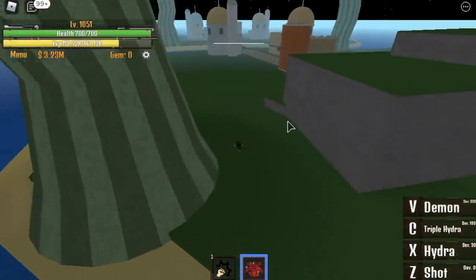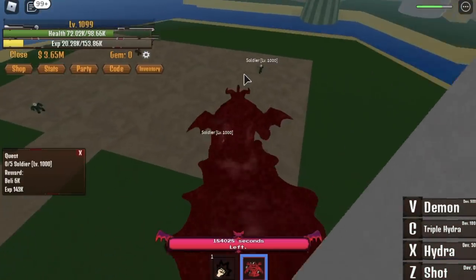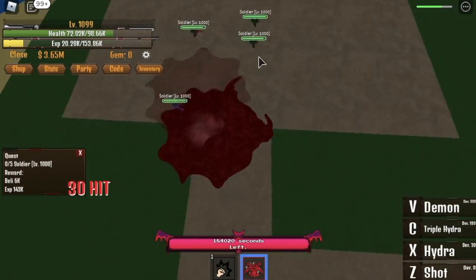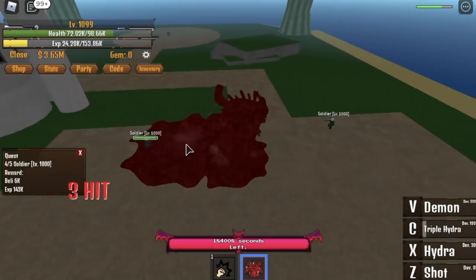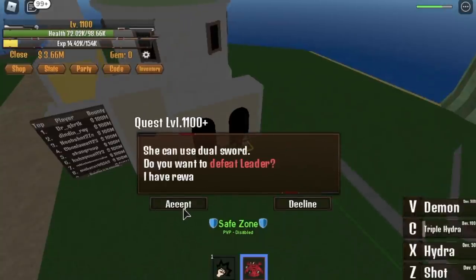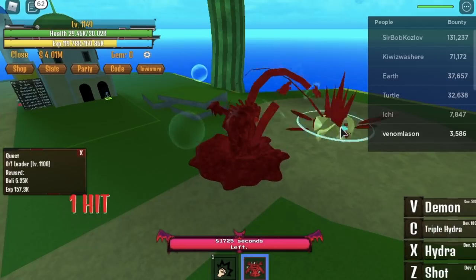After reaching level 1,051, go to the bubble island and defeat these mobs until you reach 1,100. Use the demon form, lure them, and use the C skill. One more to finish the quest. And again at 1,100, start defeating the leader.